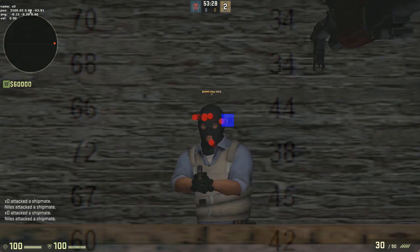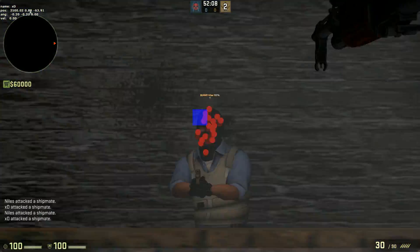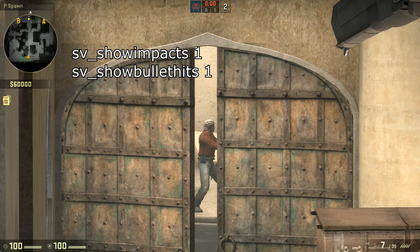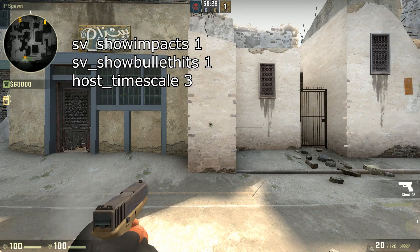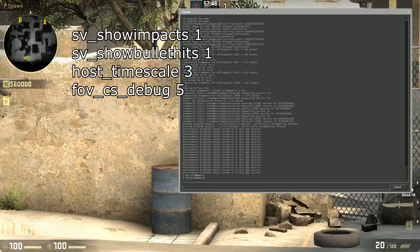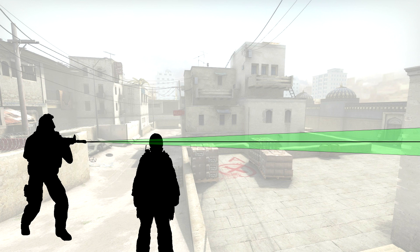Now I'm going to get into the math and my methods. For the AK-47 and M4, I recorded a few thousand shots to find the accuracy of the weapons at two different ranges. I used SV show impacts and SV show bullet hits to confirm headshots. I used host timescale to speed up the game and used an auto-hotkey script to fire individual shots at a consistent rate slow enough to allow the guns to fully recover between shots. I also used FOV CS debug to guarantee I was aiming at the center of the head with every test.